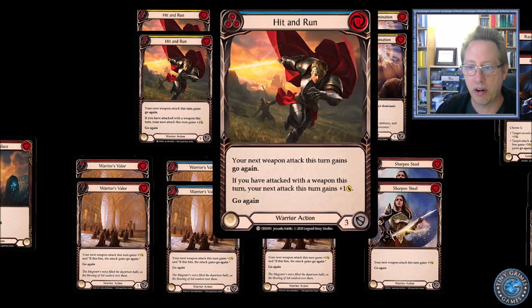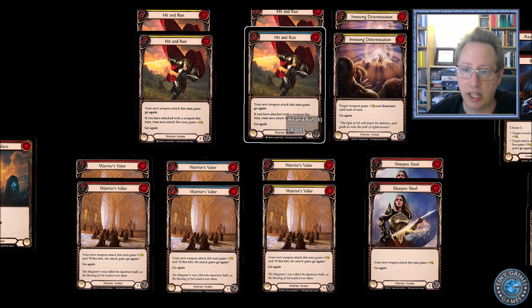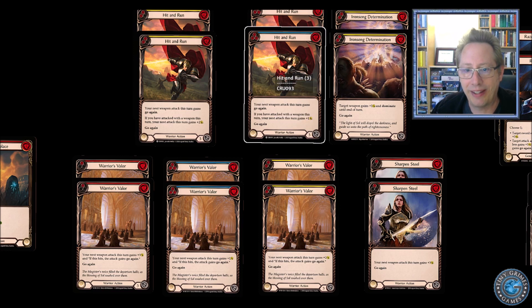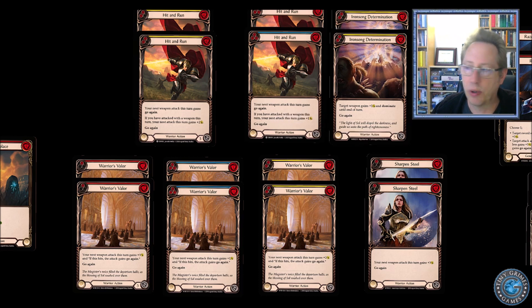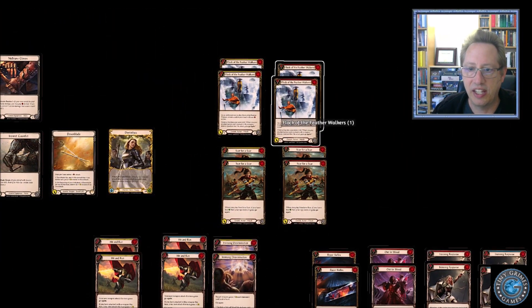Hit and Run is another great card, much like Warrior's Valor except it's free and you automatically get go again — which is really strong. It's not just if you hit; you just get go again. In many ways I like Hit and Run better. It's definitely a question of should we just have all six Hit and Runs, and the answer may simply be yes. You want your weapon to have go again, because even if it fails and doesn't hit, you can't play Dawnblade again — so we move on to the attack cards.